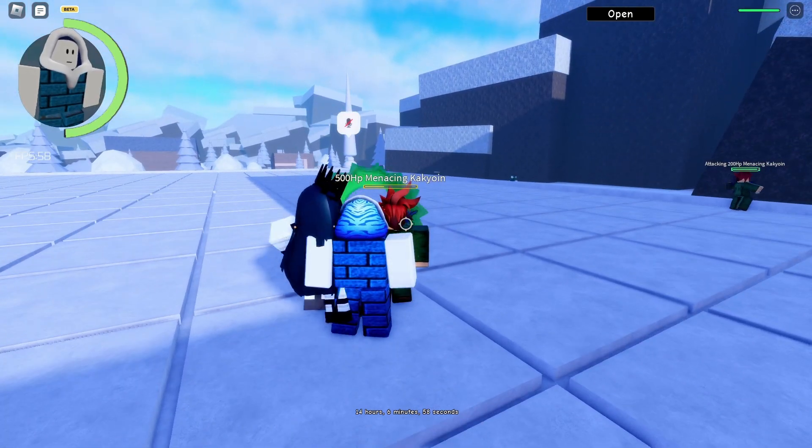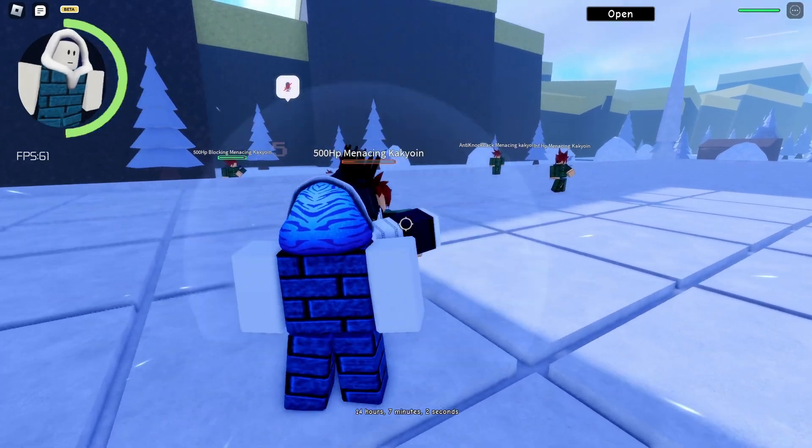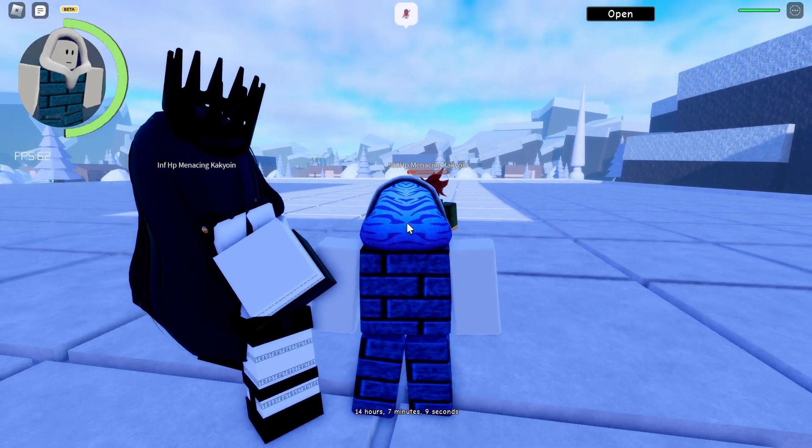Next is the heavy punch — click R — and it deals around 20 to 70 damage. That's the heavy punch; it's just a normal heavy punch.